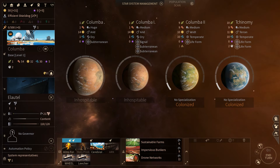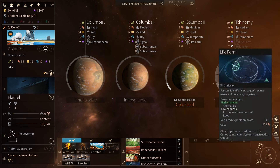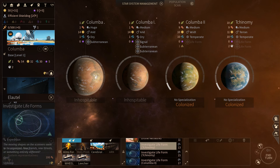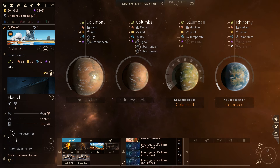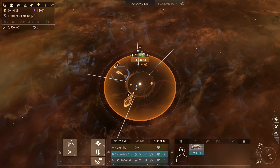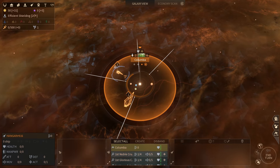You're only able to research one technology at a time, but you can queue up several so that once one finishes, the others will automatically start researching after that. Some factions will be research-inclined and will be able to research technology much faster than others. The Voyjani, for example, can collect the resources of an entire system with one Ark, but their production and research pace is slowed comparatively.